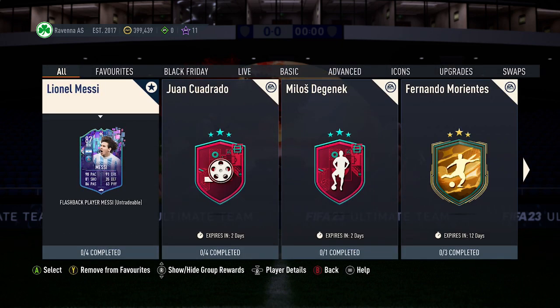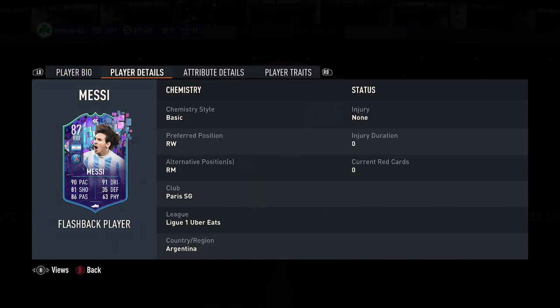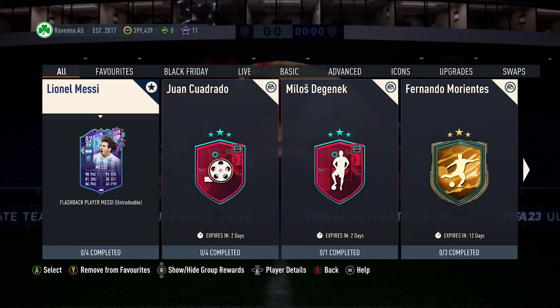So for this Messi SBC overall, it's 385k. I do think that's quite a bit — he's got 4-star, 4-star, and can play as a right mid. But you're mainly paying for the name. If you put those stats on a different card, it'd probably be a lot cheaper. Let me know down in the comments if you're going to complete this SBC. Peace.